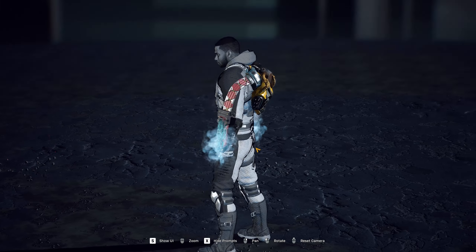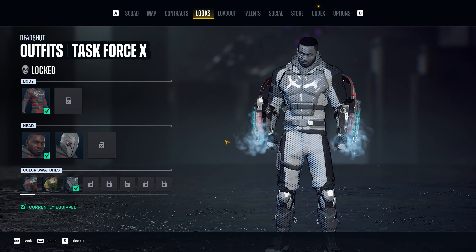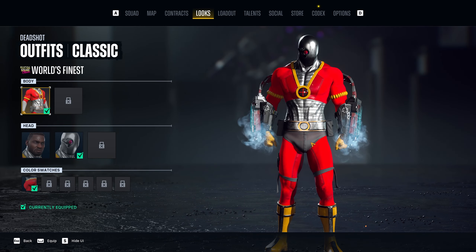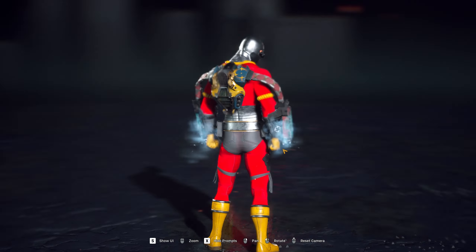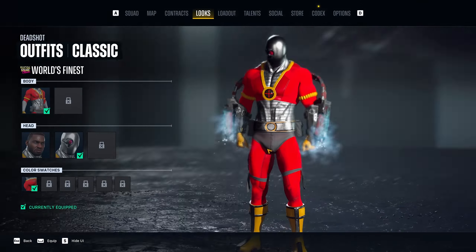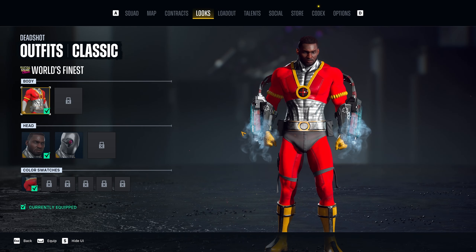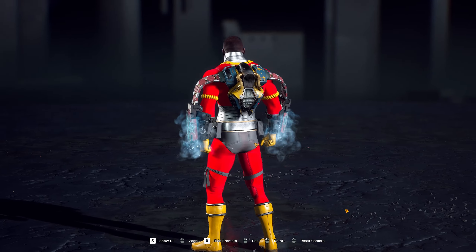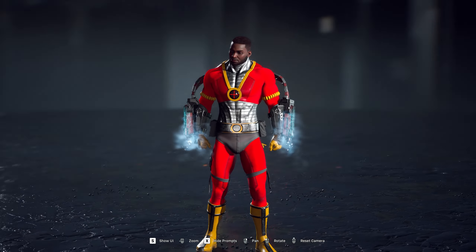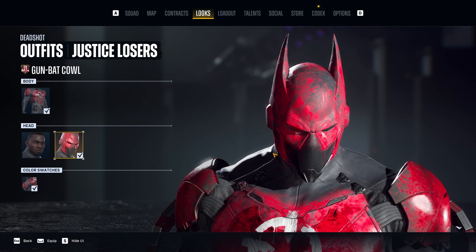When you remove the helmet the face kind of changes to match the same style as well, which makes sense. The next one is the Suicide Squad Classic — it's a different look, it's all right. I kind of want to see the other variants in different colors once I unlock them, but it is definitely very red.